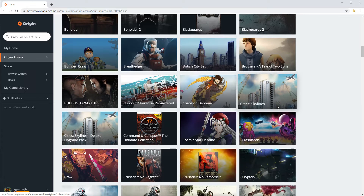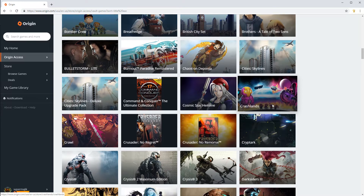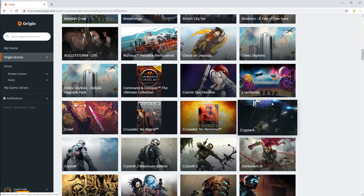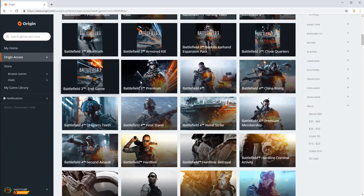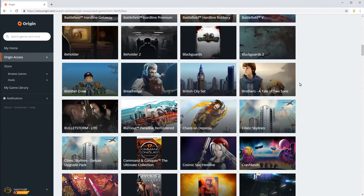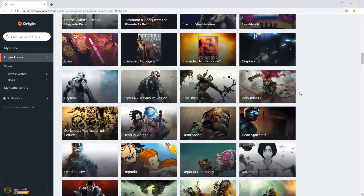You saw the Battlefield games there. Pretty much anything that EA makes is something that you're going to get almost instantly, which is really nice. If it's not day and date, it's pretty darn close, and it includes all of the DLC — all the premium content, all the expansion packs, everything like that. So if it is an EA game, you are getting, without a doubt, the definitive version of it.